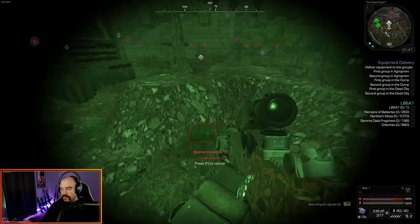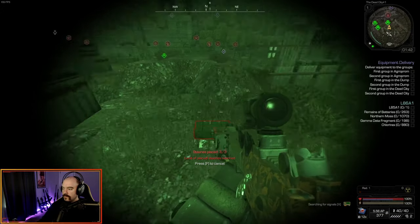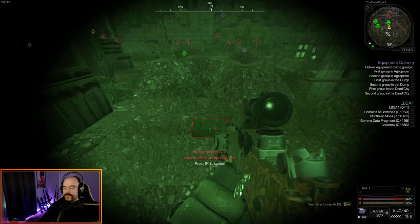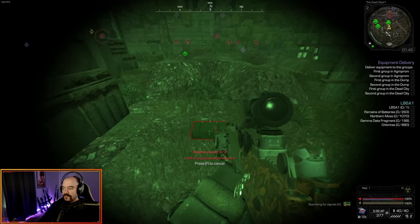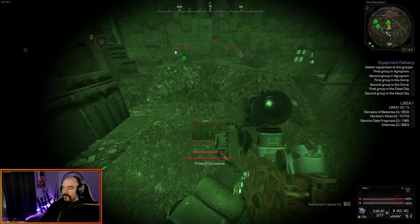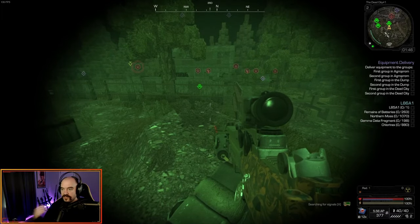Now that I've placed three stashes down, you can only have a total of three stashes placed at once. When I try to put down a fourth one, it tells me 'your stashes placed are maxed out — stashes placed three out of three, limited place stashes reached.' It doesn't matter if you go into another zone — like if I went back into the pit and tried to place it, it's not going to let me. Three stashes total.